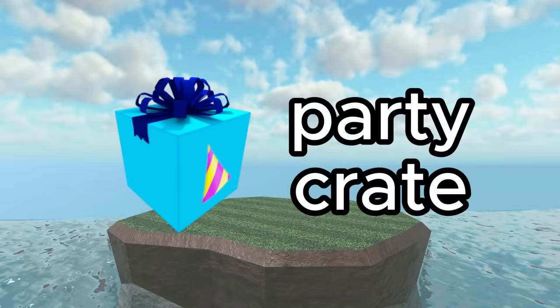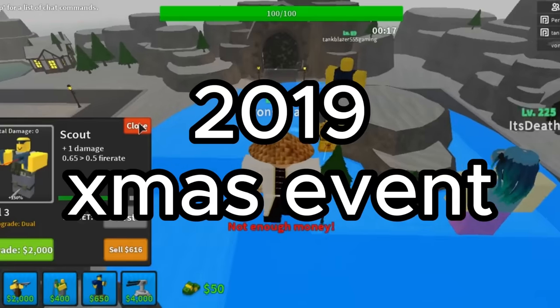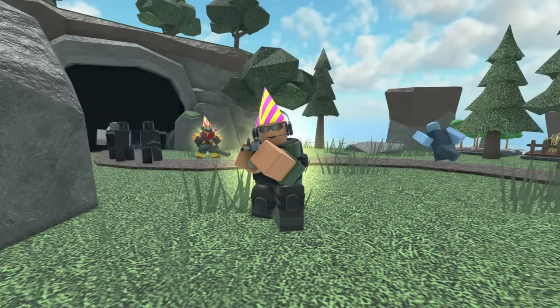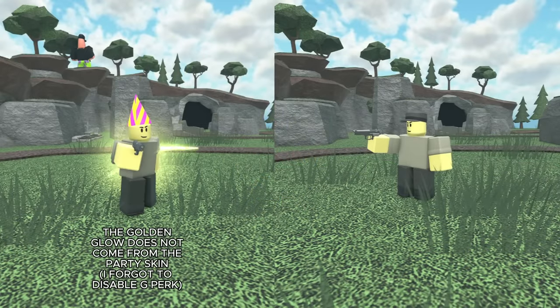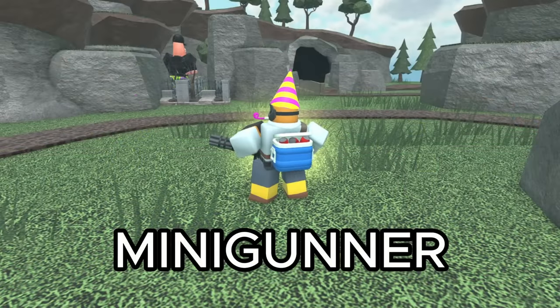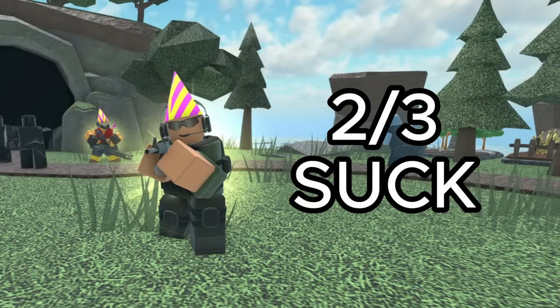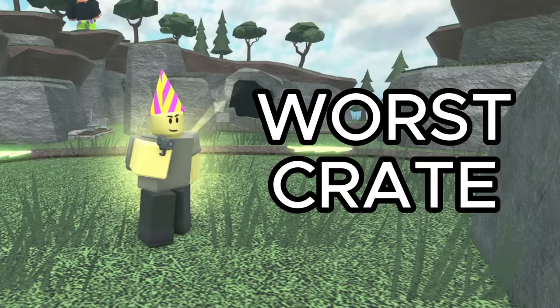In last place we have the Party Skin Crate. This is no longer obtainable but could previously be purchased from the 2019 Christmas event. There are only 3 towers in this crate: the Scout, Soldier, and Minigunner. The skins are identical to their original designs but just have a little party hat on their head. The only skin that's okay is the Minigunner, as its final upgrade has a pretty unique design. But since 2 out of 3 skins in this crate are lacking, I'm ranking it as the worst.